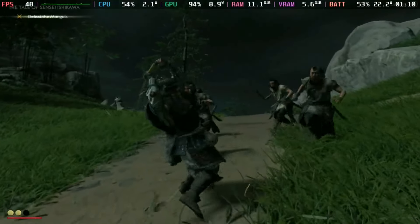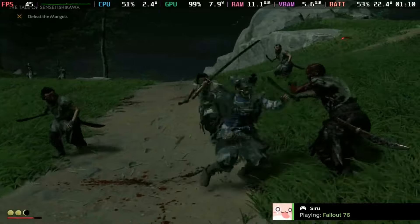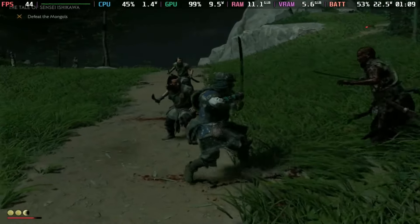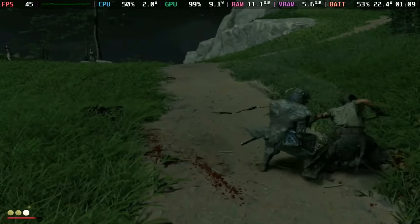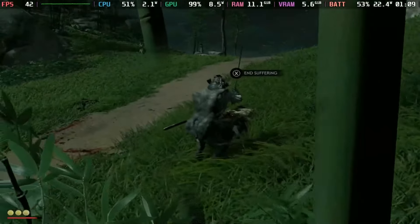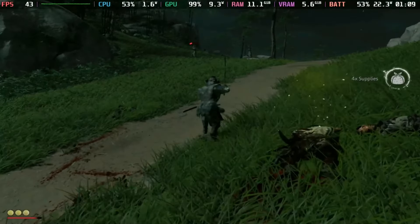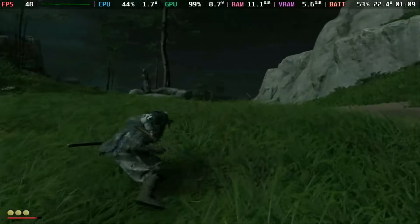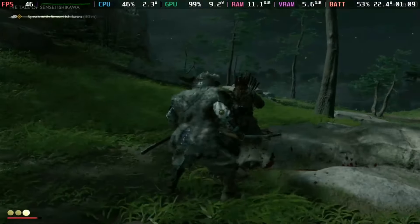Finally, Ghost of Tsushima released for the Steam Deck, and it's quite impressive on this device. As shown in a video from Steam Deck Gaming, with HDR you do run into some issues with brightness and color, but at medium graphical settings you can get anywhere from 40 to 50 FPS, which is impressive for a high-caliber game that just released on PC. I've been playing it on my Deck and enjoying it — it runs well and delivers a good experience overall.